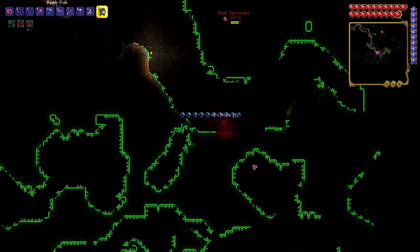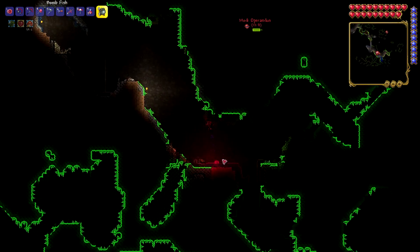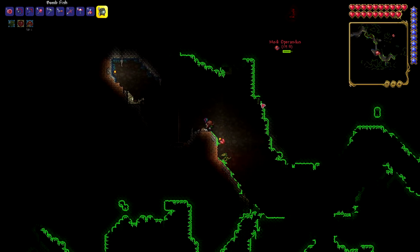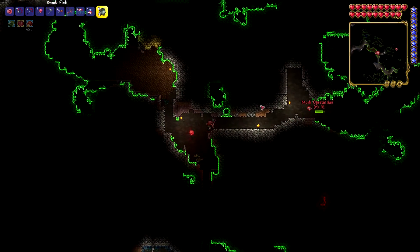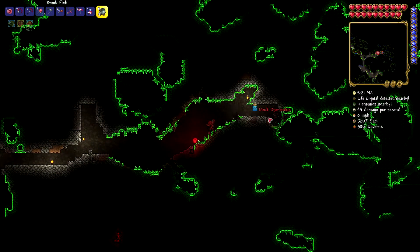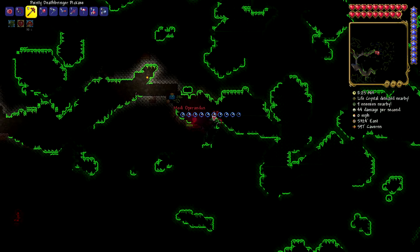Whoa, whoa, whoa. What did this moss ever do to you? Here's another heart for you. It's very easy to find things down here. I don't know where you are — you're so far away. Be super frivolous with the wormhole potions. Except I only brought one more.